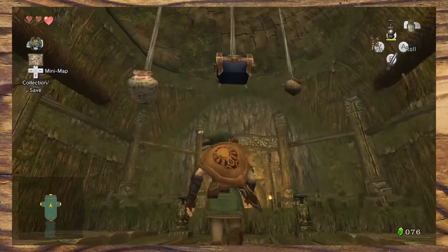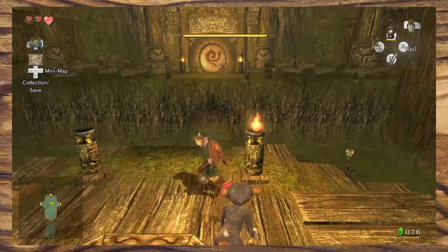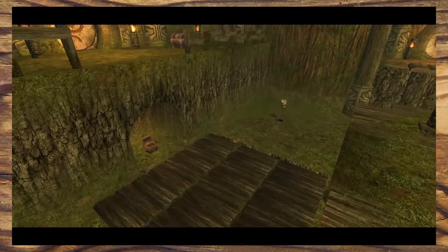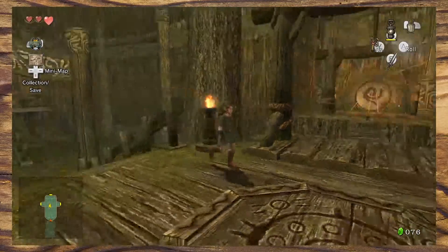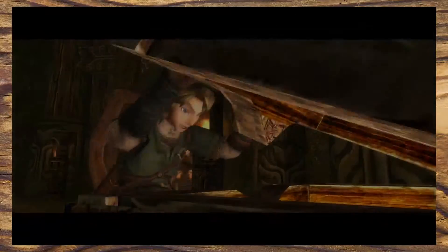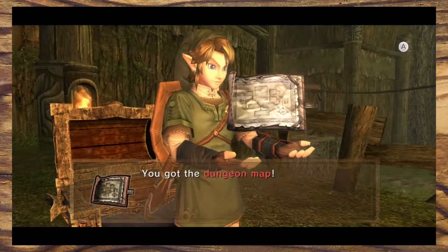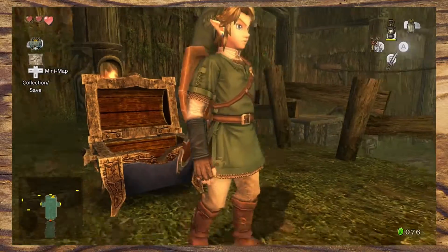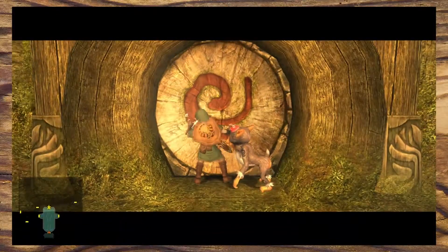Next we encounter the first real puzzle of the dungeon: four torches that need to be lit. Lighting these torches makes some stairs appear, granting you access to the next area. This idea of lighting torches has already been ingrained in our heads prior to the dungeon when we first gained access to the lantern. It's also an opportunity to realize that lighting the torches can be undone — another clue to the dungeon item — and that we can reverse puzzles to gain access to secrets later on. The player is then rewarded with a chest containing the dungeon map.